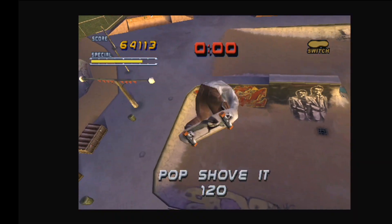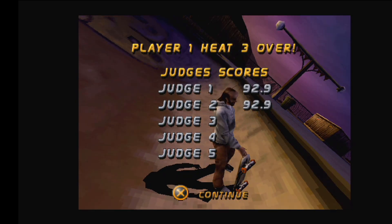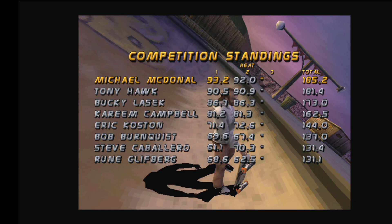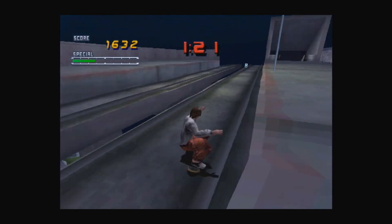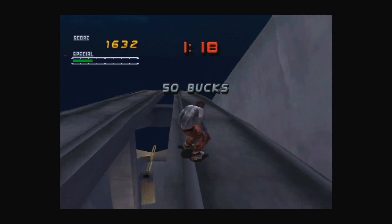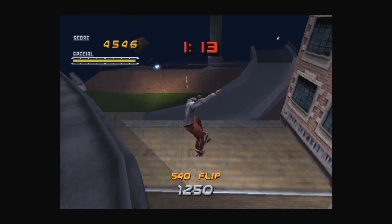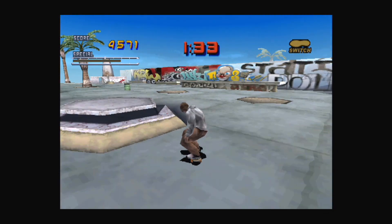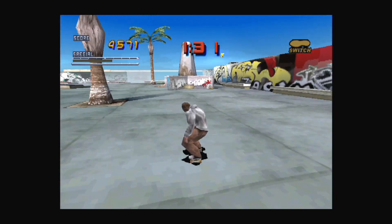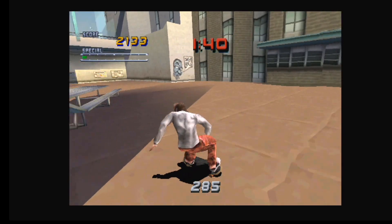There are skate competitions where you'll be competing against other pro skaters across three heats to get the highest score. They have upped their game in this one with the competitions — I found them a lot harder compared to the previous game. Unlike the first Tony Hawk's game where you'd need to collect tapes to progress, you'll be granted cash from each objective you complete, which is essential for progressing in the game. This game has some of the most iconic locations in the series, from Venice Beach to the fan favourite School 2. The gameplay is very similar to the first game — still very tight and the controls are still very responsive.